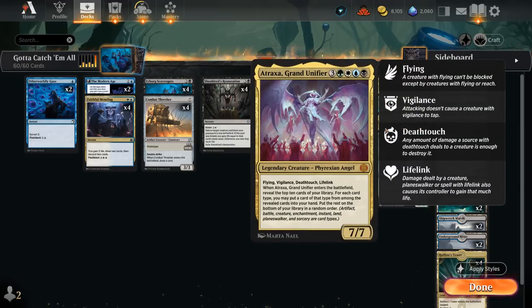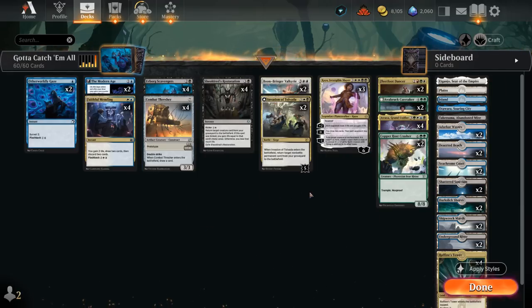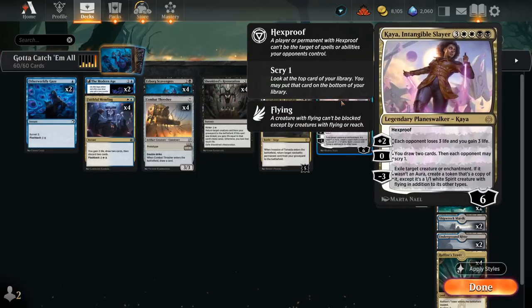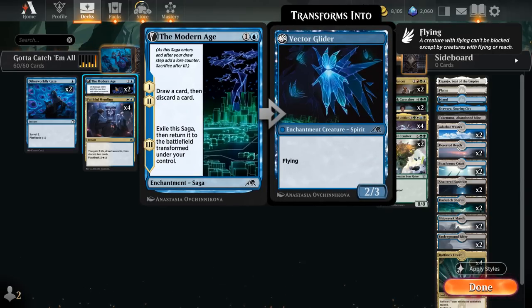When Atraxa enters the battlefield we can find all sorts of cards, and we've got a nice set of card types: instants, sorceries, Thresher as an artifact, plenty of creatures, Kaya as a planeswalker, and Invasion of Tolvara — one of the new battles that enters with five defense counters and says return target non-battle permanent card from your graveyard to the battlefield. That's why we're playing it over something like Cruelty of Gix — both because it can bring back Kaya and because we can find it with Atraxa alongside an enchantment.